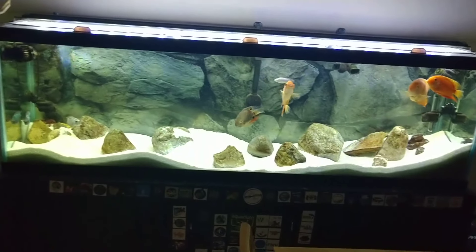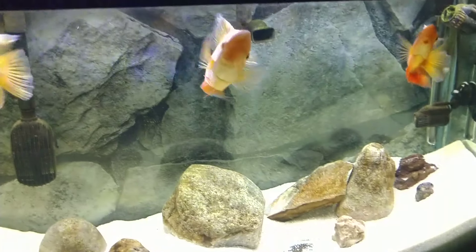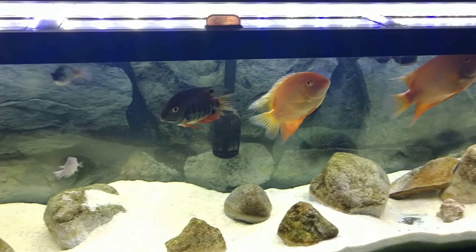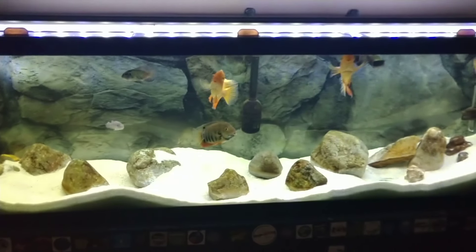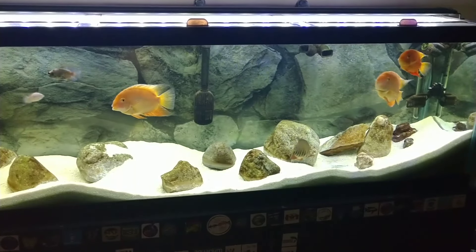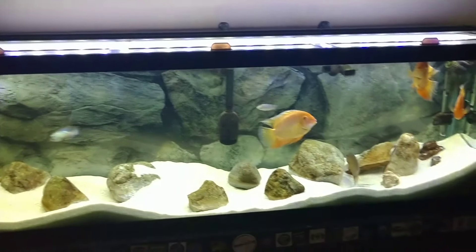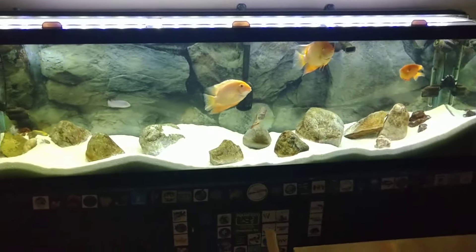So let me give you a rundown. I've decided to stay with the severums. I've got four of them in there. I've gotten rid of the devil, the black belts, the bandits, the green terror, and pretty much all the super aggressive Central American cichlids. My parrotfish is not here because the red devil killed them — that was my last draw. They killed all my Africans and everything, and they were starting to beat all my severums as well, so I decided to move on and get rid of them.